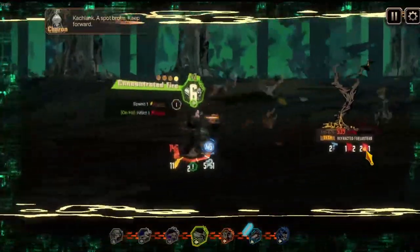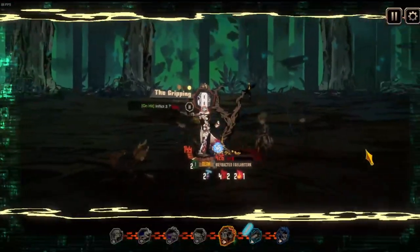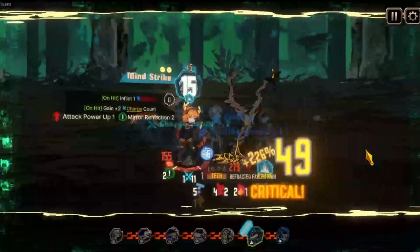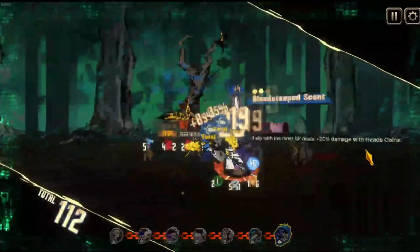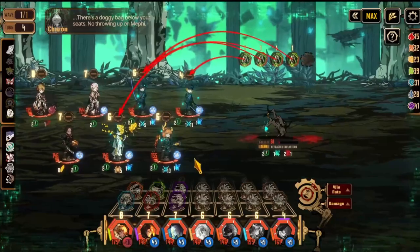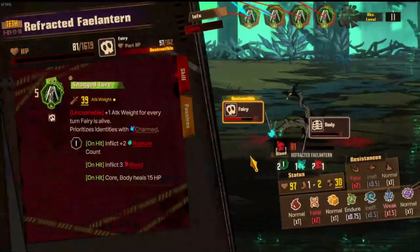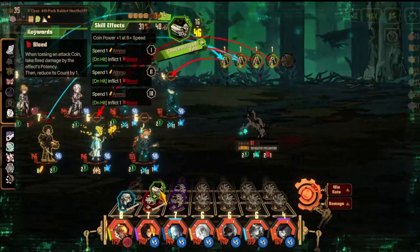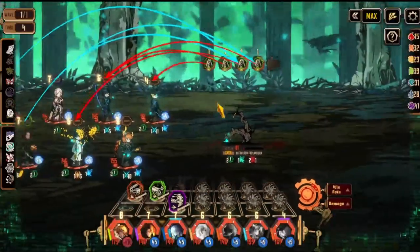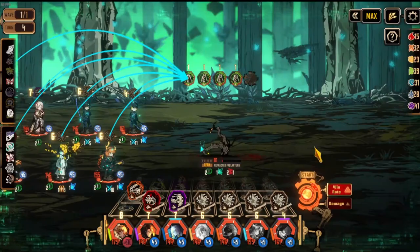Broken. He's at 86 HP — we have to do the fairy phase again. Unlucky. Fairy should have about 97 HP now. What I can do is commit something like this, maybe something like this as well. I think I need to use skill one here again, otherwise it won't be enough damage to push through. But then all I need to do is something like this, and after that — win rate. Something like this should work.